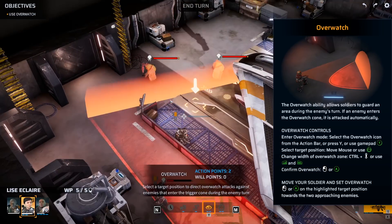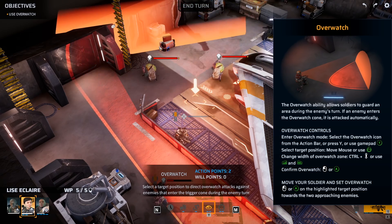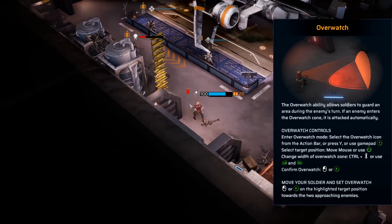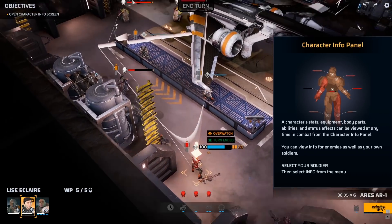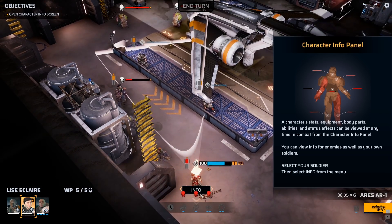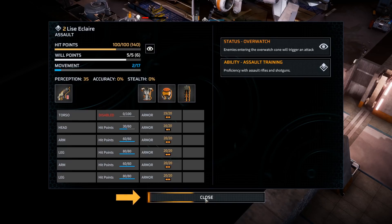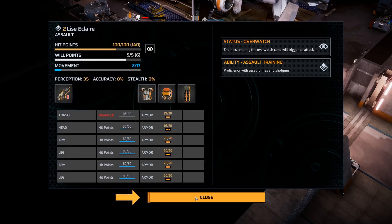This is Overwatch. Character stats, equipment, body parts, abilities, and status effects can be viewed at any time in the character info panel. You can view info for enemies as well as your own soldiers — select your soldier, then info. Torso is disabled, which sounds really bad. But oh well.